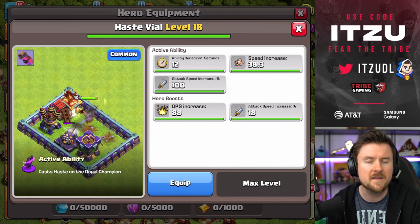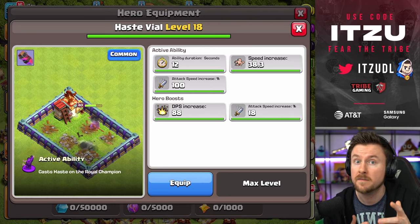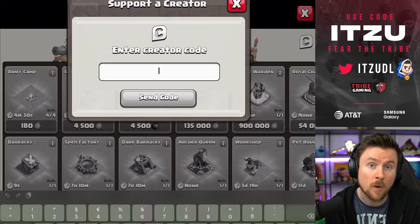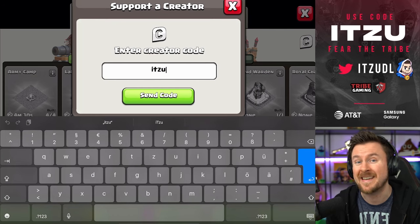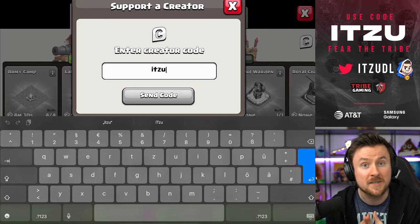Now the question is what are the best equipments for the Royal Champion depending on every single strategy. If you want to boost your progress and buy any in-game offers or the Gold Pass, make sure to support your favorite content creator. If you want to support this channel, it's called Itzu. Now let's dive into the ranking.